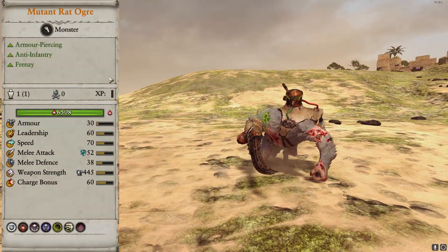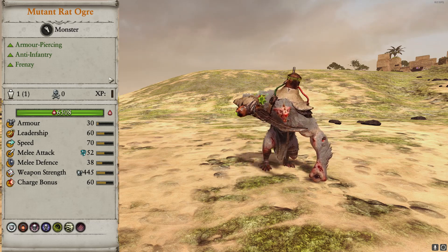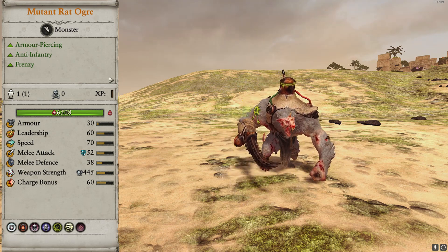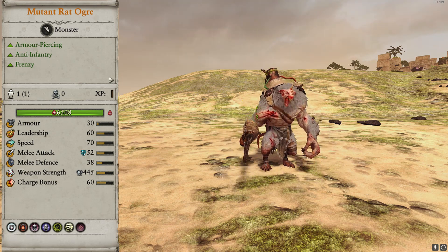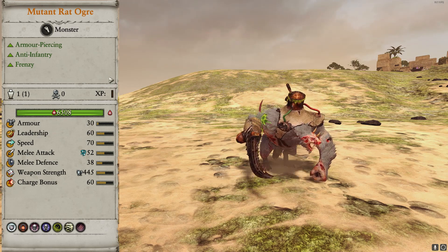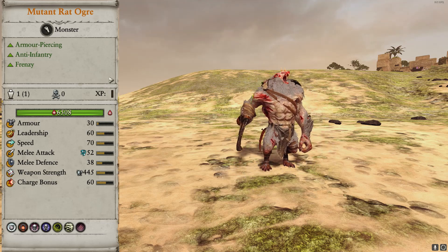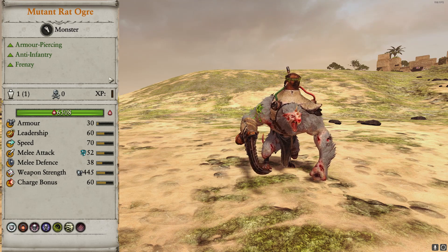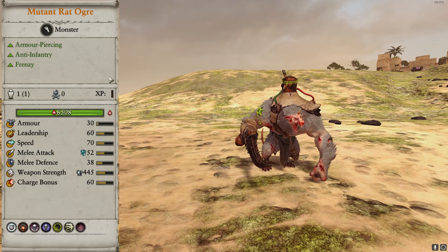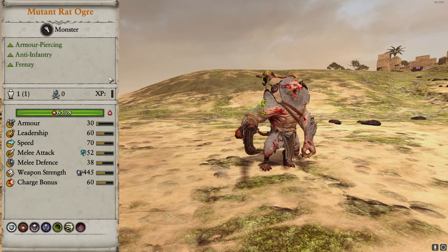Next up we have the Mutant Rat Ogre. Rather than being in a pack, this big boy is a single entity monster. It has fairly high melee attack and a good charge bonus but lacks good armor and defense. It has armor piercing as well as magical attacks, is an anti-infantry specialist, and has frenzy to increase its damage potential. It also causes terror and fear. One thing to note is this is a shock unit — you want to be cycle charging with it to get the most value. Sending it into melee and leaving it there didn't produce many results, but once I started charging it back and forth, the kills increased.